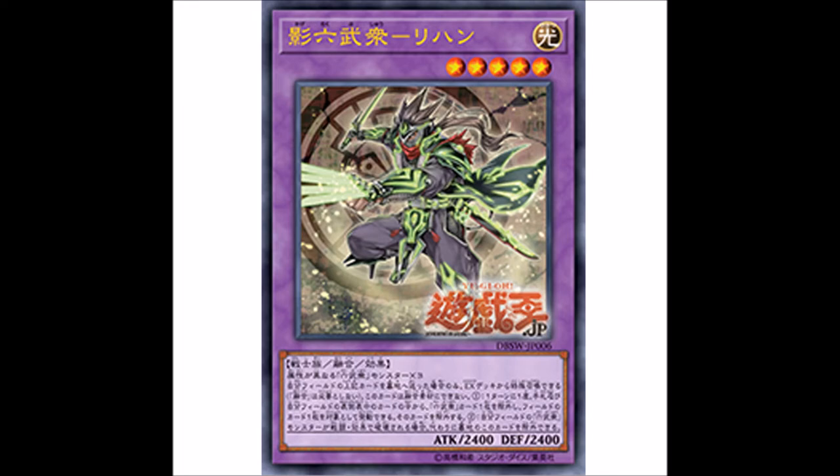The weird thing about it being a Fusion is that Six Samurais don't really have any in-archetype Fusion support — no Polymerization or anything like that. So it makes sense they made it a contact fusion, though it kind of works like a Link monster. I think they were a little scared to make a Link monster for Six Samurais this early, because with Gateway they would have been able to loop it and it would have been crazy broken.